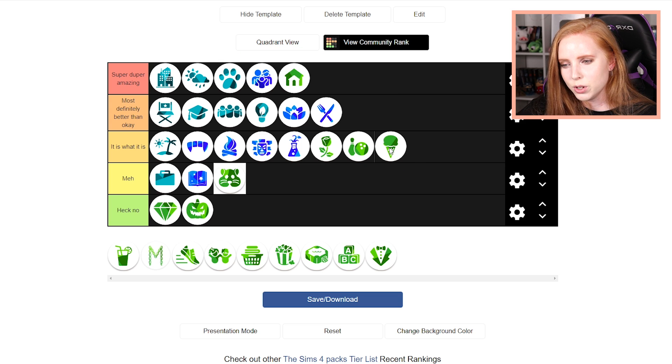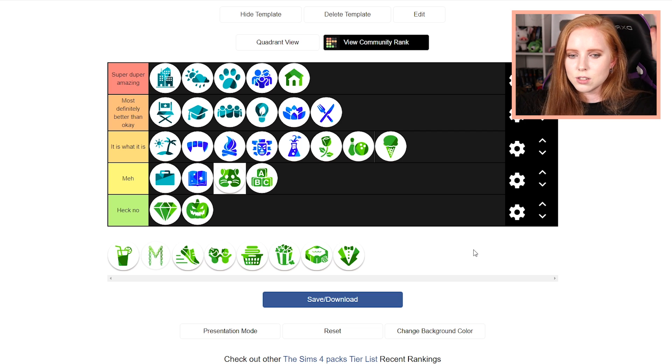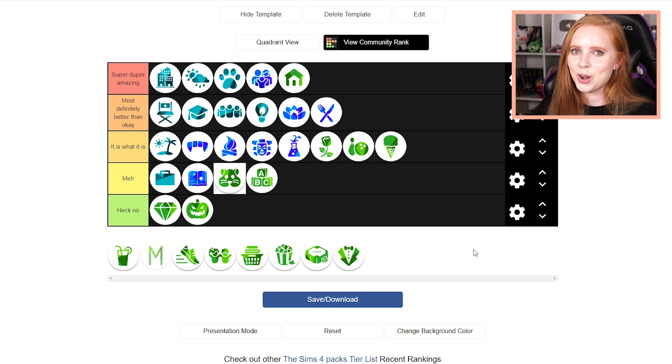I've been using quite a lot of the clutter from Cool Kitchen lately — not gonna lie. But it's not an amazing pack and it's not a bad pack either. It just kind of is what it is, so I'm gonna put it there. Then we have Toddler Stuff — other than the light rope bulbs, I don't really use this pack a lot. It comes with a lot of play stuff for toddlers and some big rugs. I mainly use the light ropes, but it's not on the same level as Luxury Party Stuff, so I'm just gonna put it there.